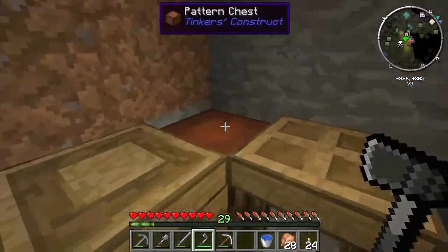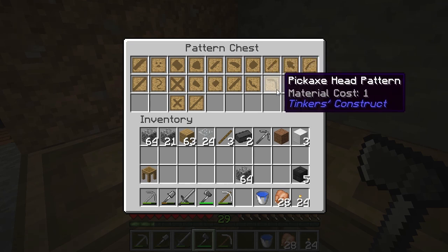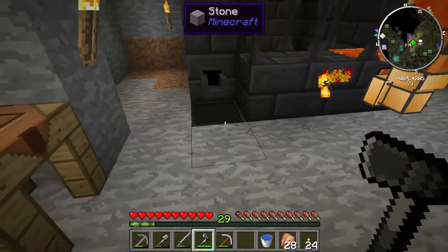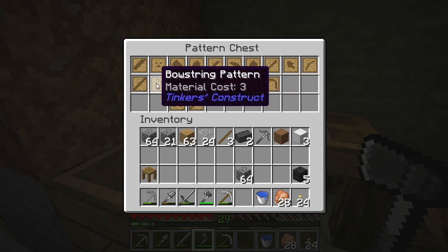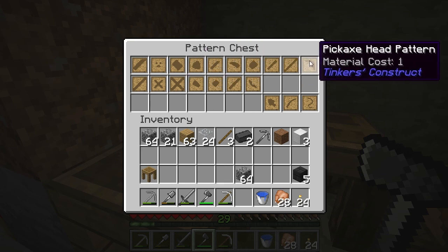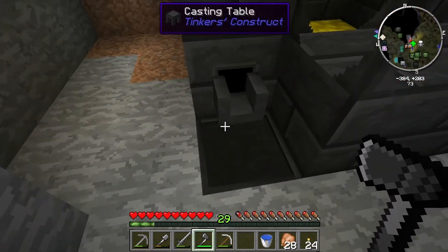Another thing we're going to have to do — you see all these wooden patterns? You can't just cram a metal ingot into there. You've got to make a metal pattern to fill with the kind of metal you want. What I'm going to do is take the ones I want, make a stone cobblestone one for instance, put the cobblestone one in the smeltery, and it'll form a mold around it. Pop the cobblestone one out and bam, I got a mold.